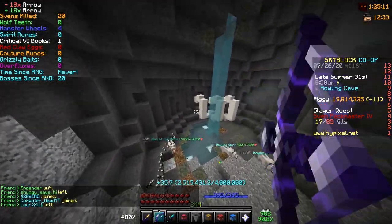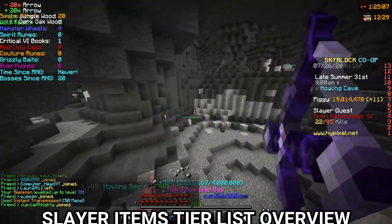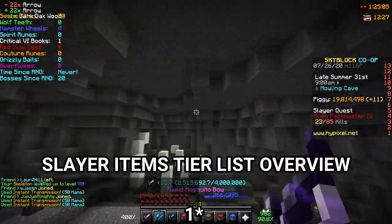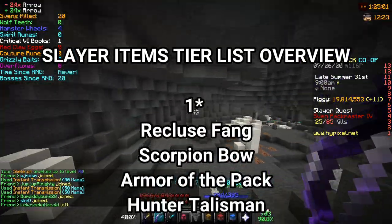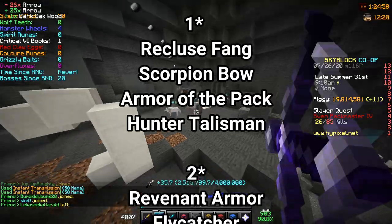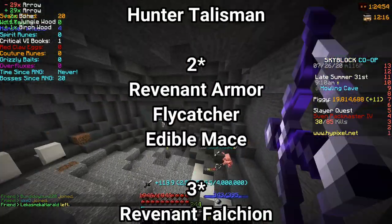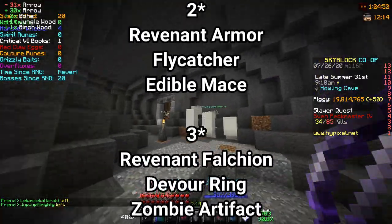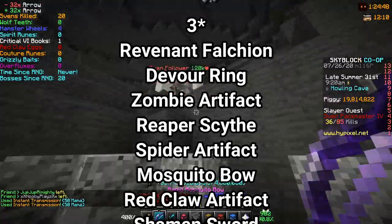Now for the final tier list overview. For 1 star items: the Recluse Fang, the Scorpion Bowl, the Armor of the Pack, and the Hunter Talisman. For 2 star items: Revenant Armor, the Flycatcher, and the Edible Mace. For 3 star items: the Revenant Falchion, the Devour Ring, the Zombie Artifact, the Reaper Scythe, the Spider Artifact, the Mosquito Bowl, the Red Claw Artifact, and the Shaman Sword.